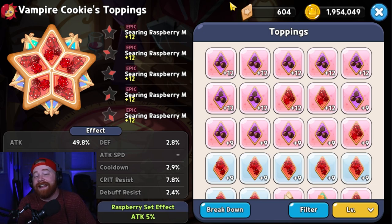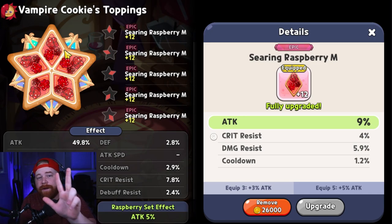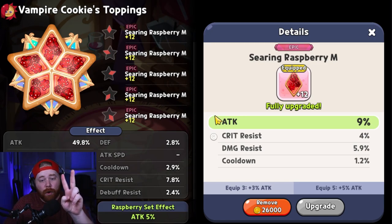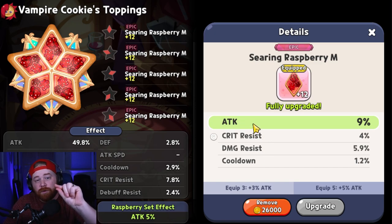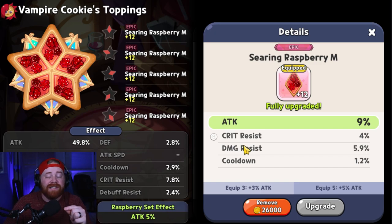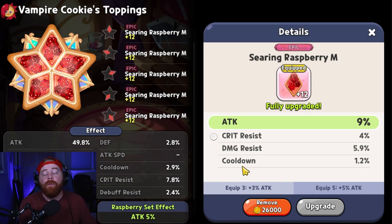For Vampire Cookie's toppings, you should 100% invest in a full set of searing raspberries, because the entire goal is to do as much damage as possible when he pops off his ultimate ability. For substats, focus on these three: attack for additional damage output, damage resistance to allow him to stay alive and take more hits, and cooldown reduction to pop off his skill more frequently in any match.